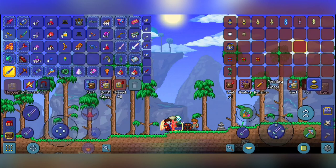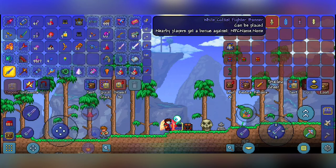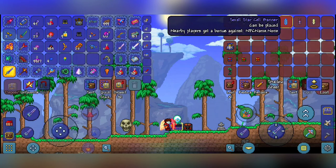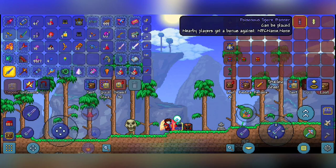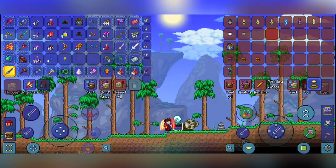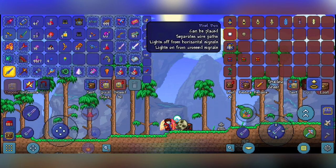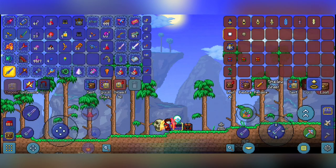For unobtainable items available in any version, we have the blue cultist banner and white cultist banner. We also have the star cell banner, the poisonous spore banner — interesting because there's no poisonous spore enemy in the game files, so they must have planned to add one. Similarly, there's a severed hand banner with no corresponding enemy in the game files. We have the pixel box block, which was supposed to separate wire paths so wires on the same tile don't connect — we already have an item like this in the game.